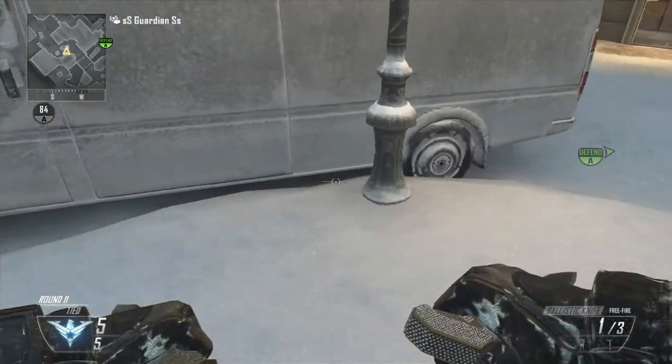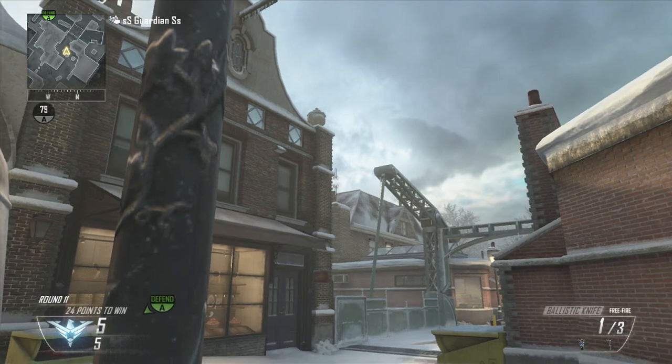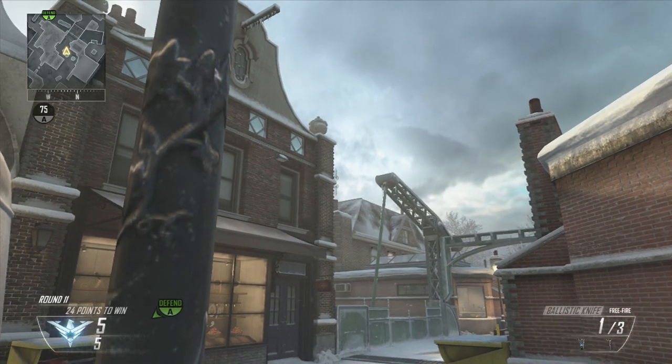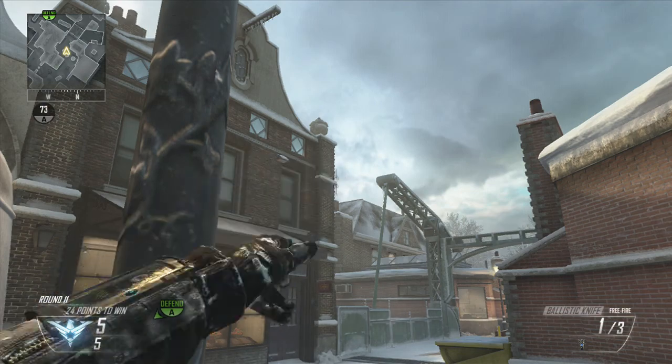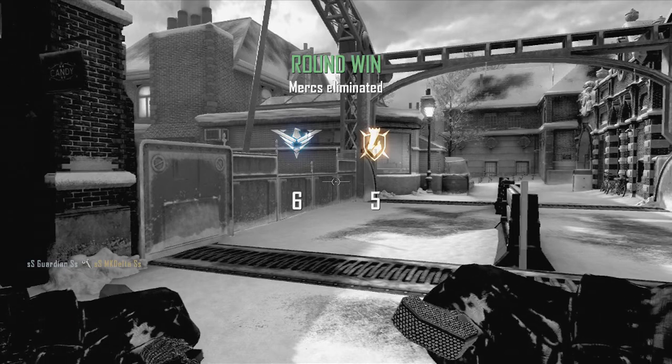You want to come to this lamp post just here. Go to the back — it doesn't matter whether this lamp is going off or not. Go to the back, jam yourself against it, and you want to put your crosshair just there. Hang that loose. And there we go, that will hit anyone that's planting at A.